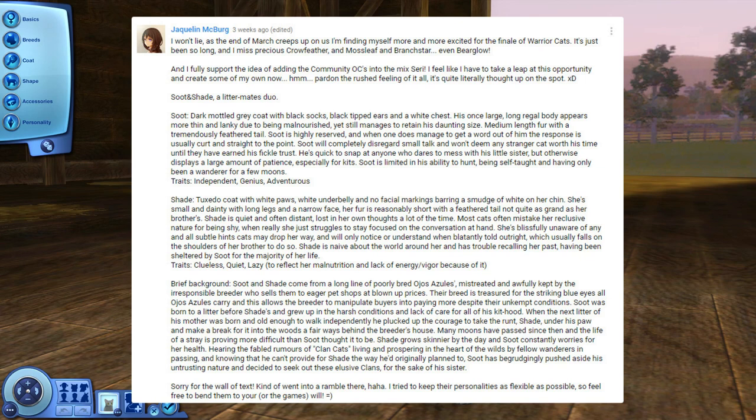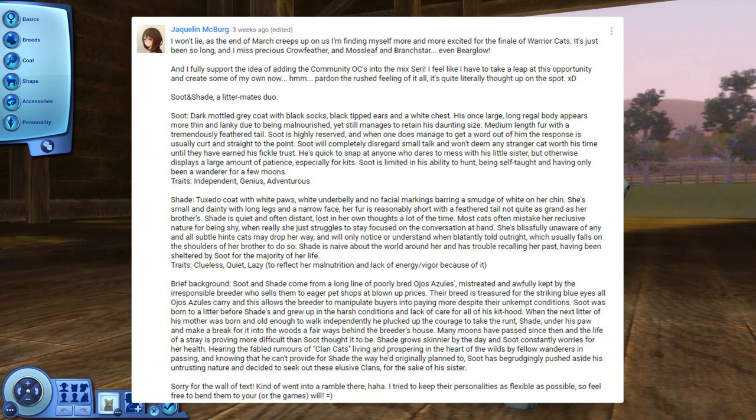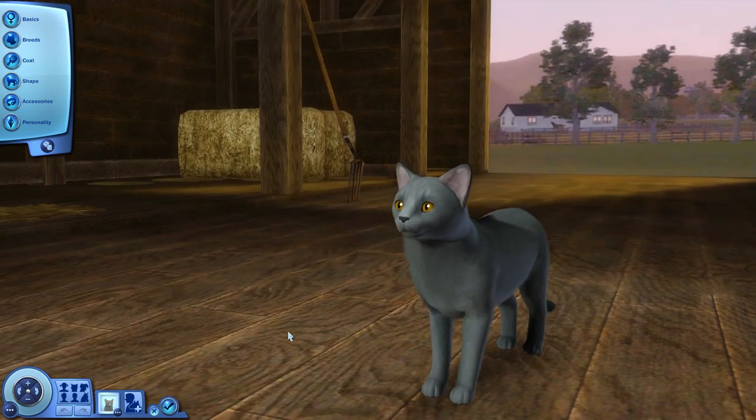Their breed is treasured for their striking blue eyes, which allows the breeder to manipulate buyers into paying more despite the unkempt conditions. Soot was born to a litter before Shade and grew up in hard conditions and lack of care throughout his kithood. When the next litter was born and old enough to walk independently, he plucked up the courage to take the runt, Shade, under his paw and make a break for it into the woods behind the breeder's house. Many moons have passed since then, and Shade grows skinnier by the day as Soot worries for her health. Hearing rumors of clan cats living in the wild, Soot has begrudgingly decided to seek out these elusive clans for the sake of his young sister.